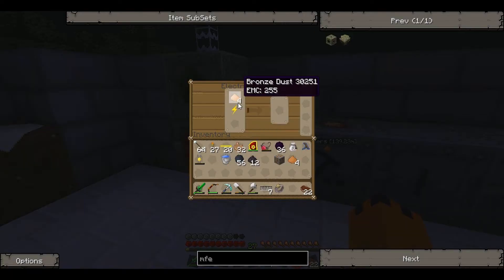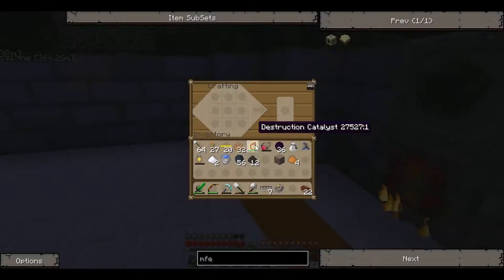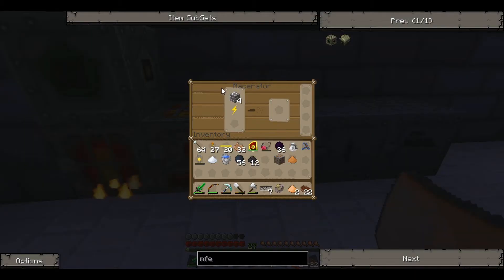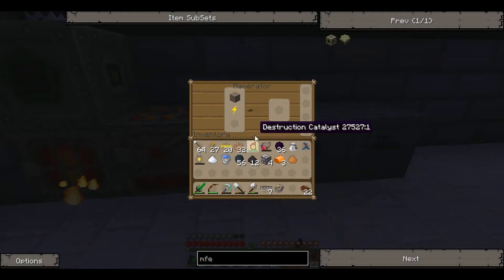Now we just smelt that up. Put the tin dust in and that's got four bronze dust — we only need one more. It'll make two more. Now we just smelt that up. We've only got our wrench to go so we can move all our machines, because they're really annoying me. We actually think we're going to need a bit more copper — we've got six, maybe seven. This will just be enough.